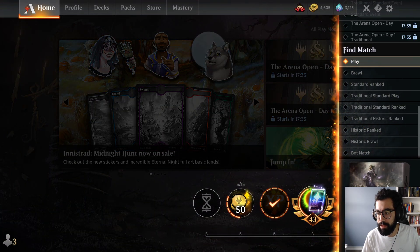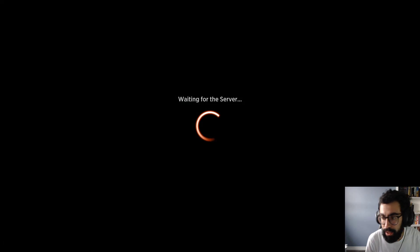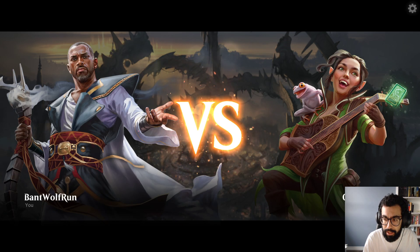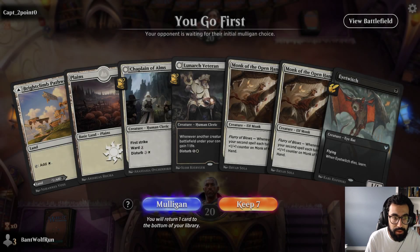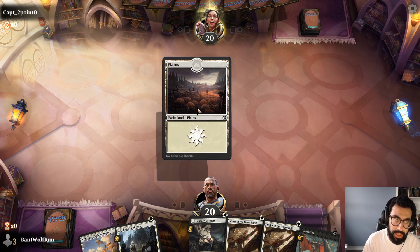Let's test this out and see how it goes. The intent here is to see how these smaller, low-to-the-ground aggro decks play out. Mono Green might be a little bit of an issue because they're a bit chunkier than us, but really we're a low land count deck that just wants to spam the board. If you do have the wild cards, I would consider adding in some creature lands — Hive of the Eye Tyrant, as well as Cave of the Frost Giant.